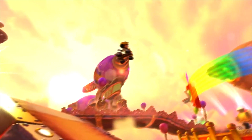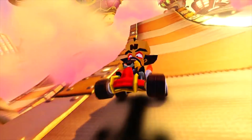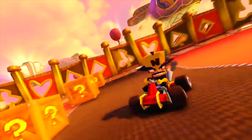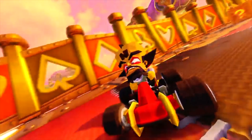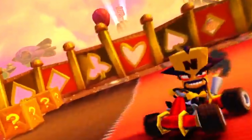Next we get to see Cortex in Hot Air Skyway, and oh my god, Hot Air Skyway looks really good. There is a lot more detail here. In the background we get to see not only Pinstripe's classic dirigibles, but a bunch of towers, spires, and other blimps too. There's this green ship-looking thing — I don't know if it's Oxide-related or not, but it looks really cool. I also like how the railings are modeled after playing card shapes, further conveying that this is Pinstripe's stage — casinos and all that. It's a really nice touch.